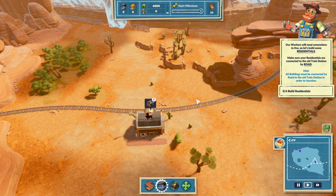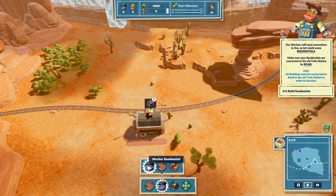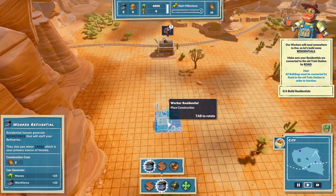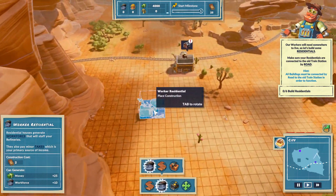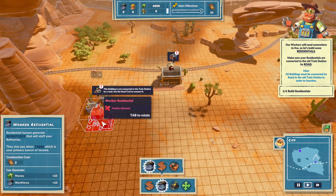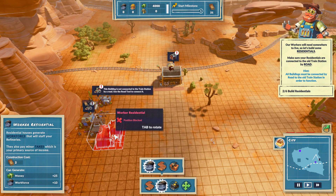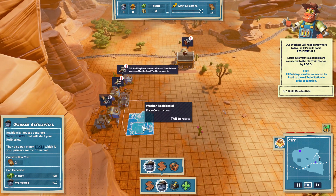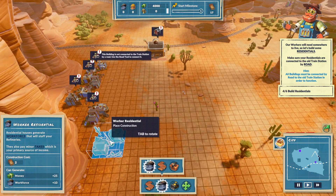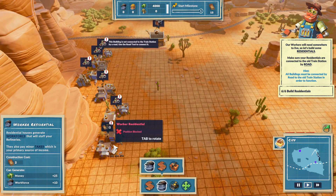Build six residentials. Alright, so I'll need some worker residentials. I'm going to put them over here, because that way if something were to fall, it would fall on them and then I'd have no more workers. One, two, three, four, five, five, and one more.